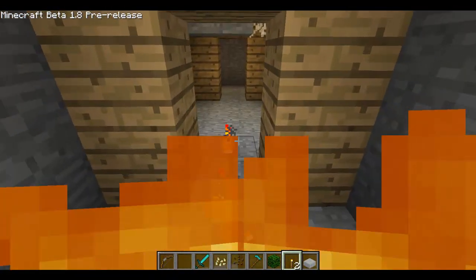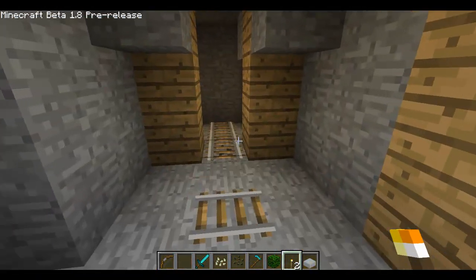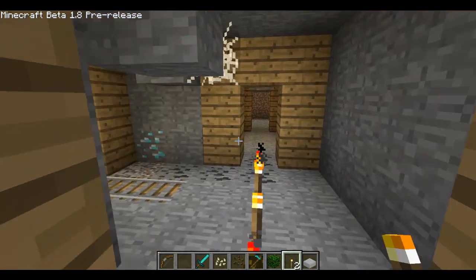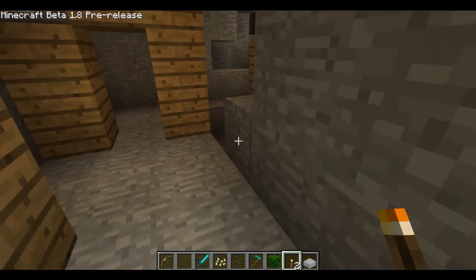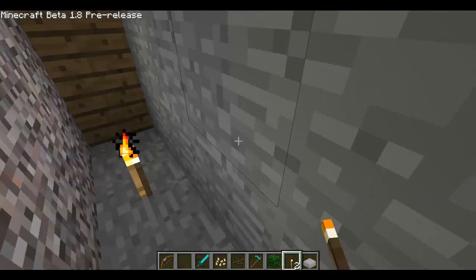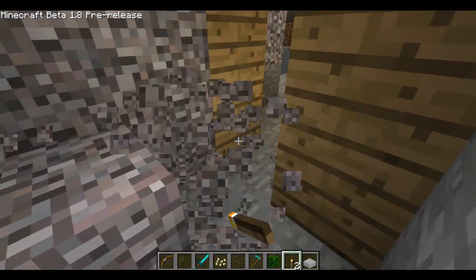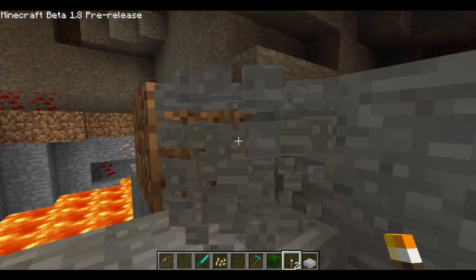I just wanted to show you the abandoned mine, which I thought was probably the coolest thing out of the whole update. I thought the endermen were going to be pretty cool, but if you just get them in the water they just die. So if you're ever fighting endermen, just put some water on them, or make them jump in the water, or have a bucket of water or whatever.